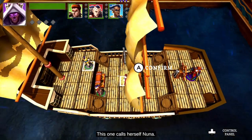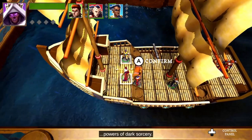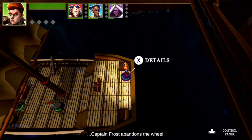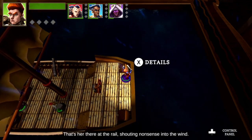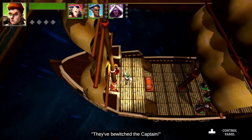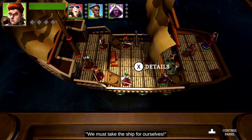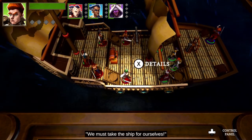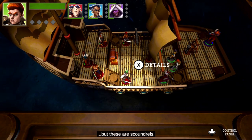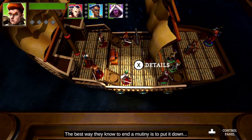This one calls herself Nuna. Don't ask where she got her heretical and very illegal powers of dark sorcery. I won't ask. As the storm swells, Captain Frost abandons the wheel — there at the rails shouting nonsense into the wind. The crew aren't happy. They've bewitched the captain, yells first mate Barnabas, and brought this storm upon us. We must take the ship for ourselves. This is mutiny. A band of heroes would try to talk the crew around, but these are scoundrels. The best way they know to end a mutiny is to put it down hard.